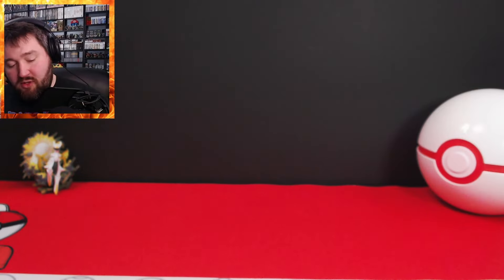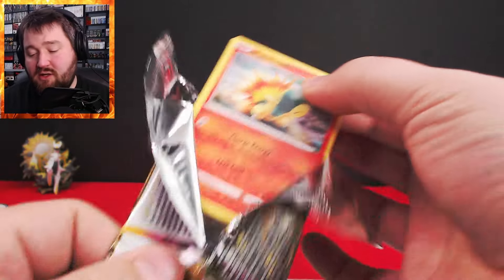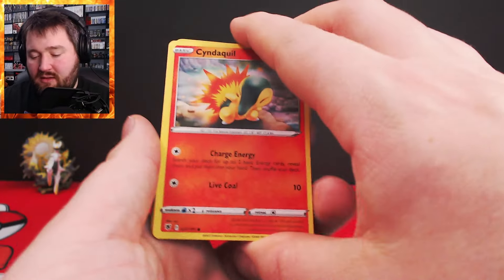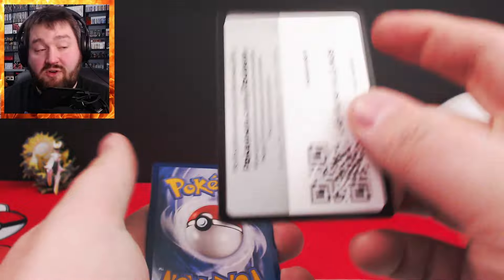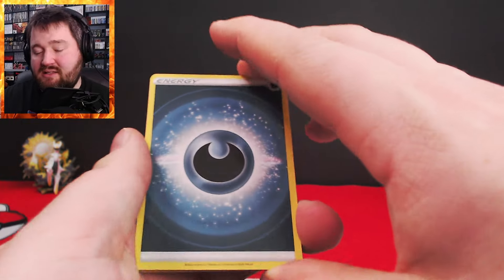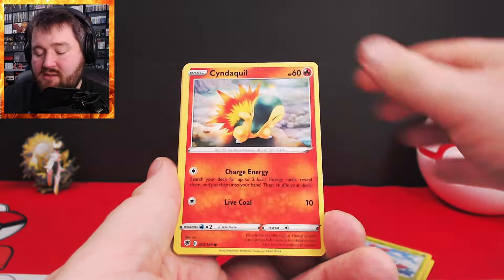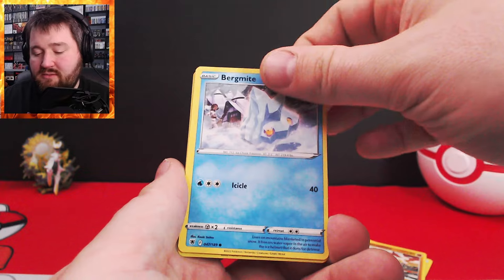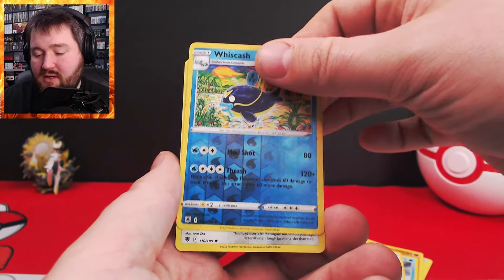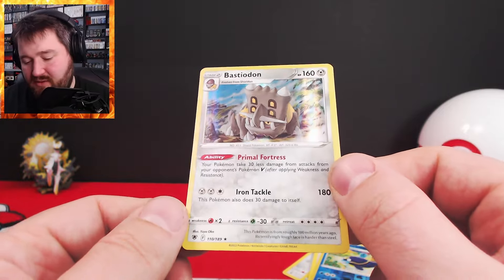Setting that aside, let's look at Astral Radiance number two. I'd love to get a nice big illustration rare or a Trainer Gallery — those are usually the most beautiful cards in these sets. Even just looking at Cyndaquil here, the artwork is still pretty awesome. We do have that black code card, which indicates there's at least a hollow in here. Hmm, Bastiodon — not a super rare card, but still kind of cool. Nothing doing from Astral Radiance.